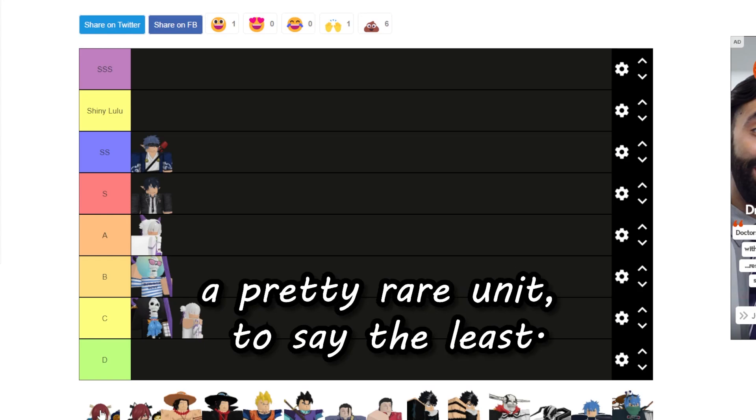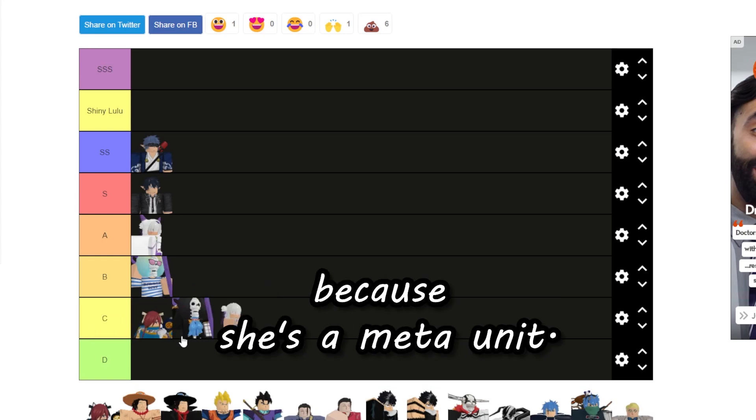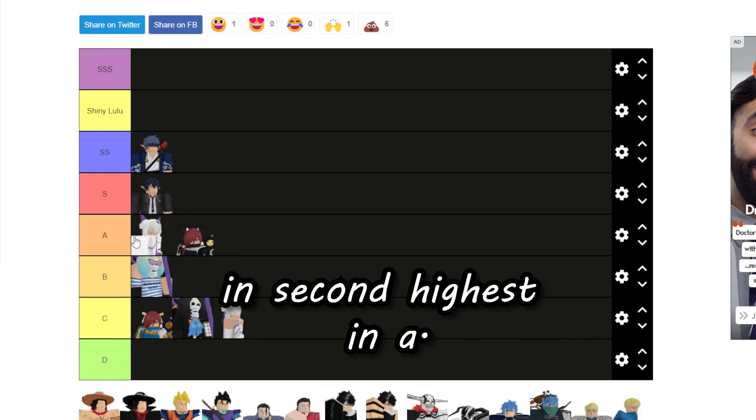Ares of Lightning is going to be one of the highest in C tier because she's a meta unit and a good hybrid. Her shiny is going to be up at second highest in A tier, same reasoning, and because her shiny is pretty rare.